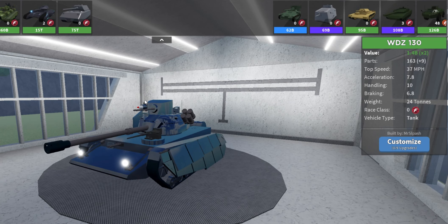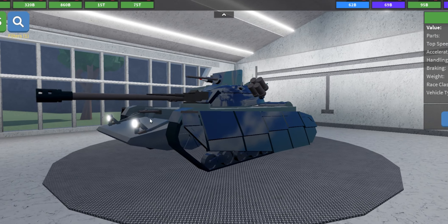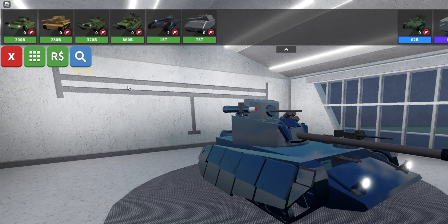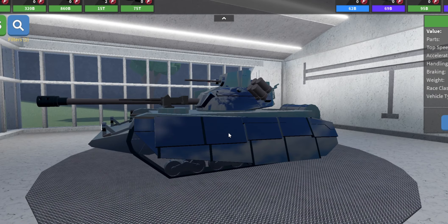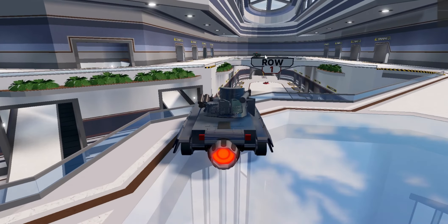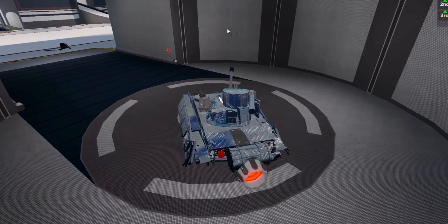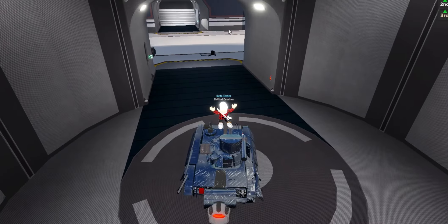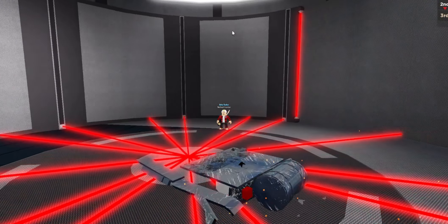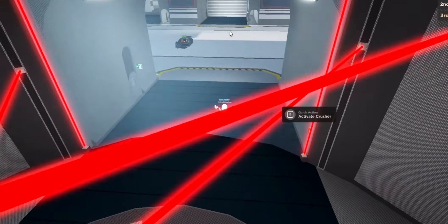Next up on the list, we have the WDZ-130 right here. I like this tank a lot because it's not just a box like some of the others — it's tilted on the treads. There appears to be a bigger truck over there — let's see if we can fire at that. Let's go ahead and try the laser incinerator right here. Going to crush this vehicle — such a cool looking crusher. It even has this like invisible wall right here on the front, that's super cool.